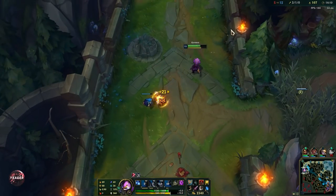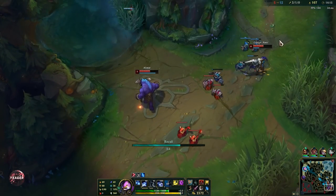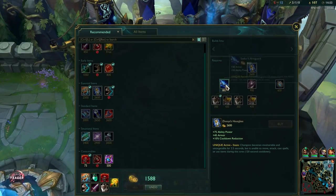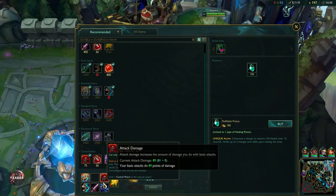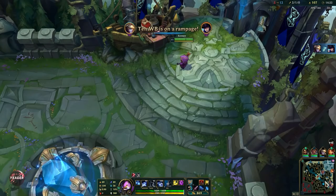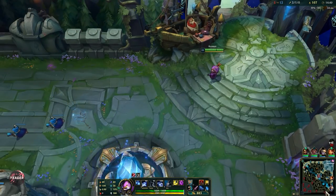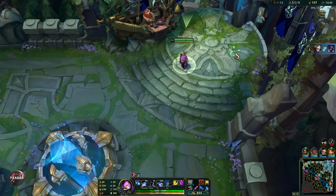We don't want to reset immediately but we have a lot of gold so we also need to reset here. There's Sett coming in — just made it in time. Iron is coming too — we decided to reset here and not walk all the way up. Now we're going to build towards our second core item. They have a lot of AD on their team so Seeker's Armguard is a really good purchase. We also need the CDR item — waiting for that at 900 gold, just need a bit more and then we can go back to lane.